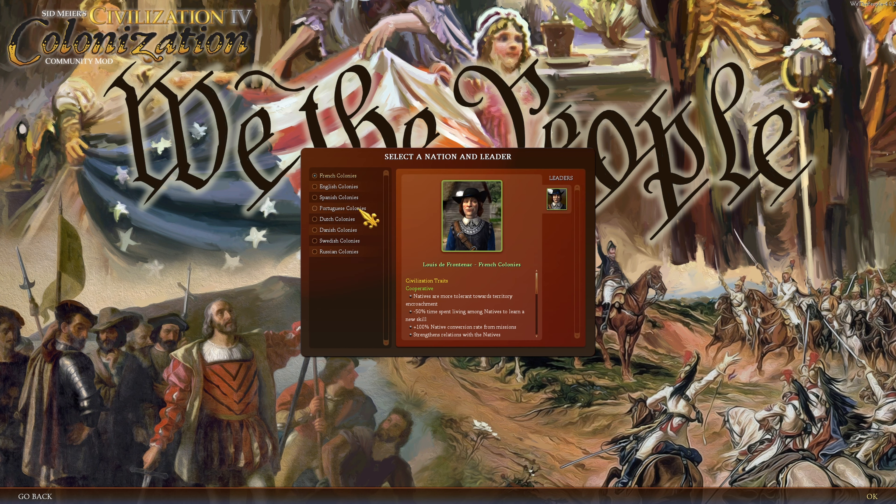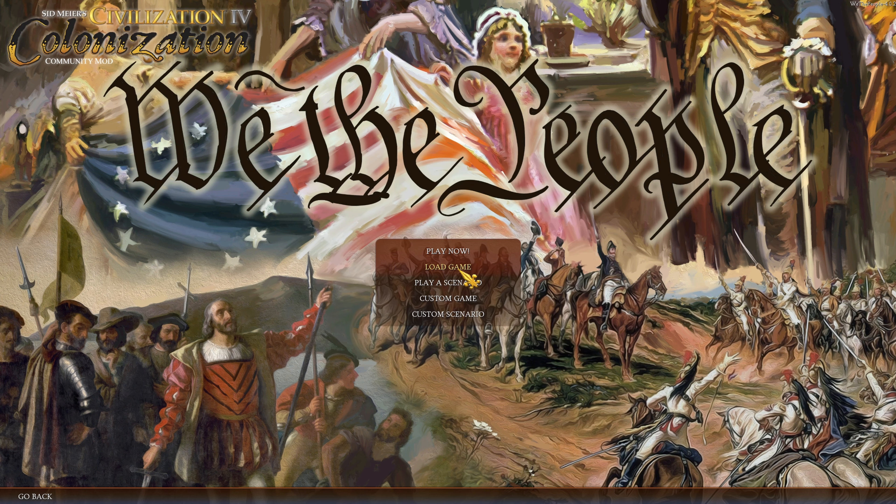You have not four colonies but eight potential colonies that you could play. There's still the old four — French, English, Spanish, and Dutch — but now there's the Portuguese, which were always left out, as well as the Danish, the Swedish, and the Russians. That's the major difference. They have their own special bonuses and you should definitely have a good time checking them out.